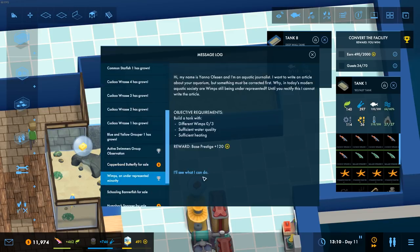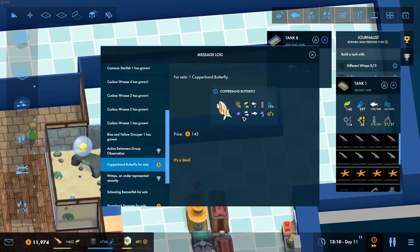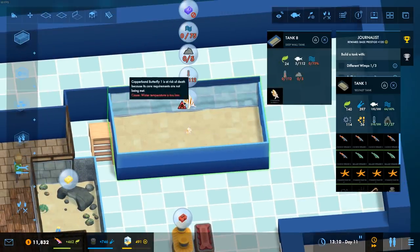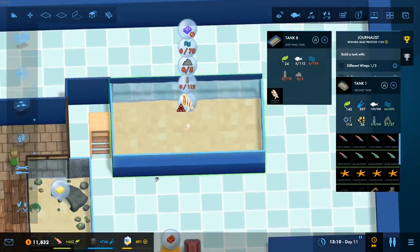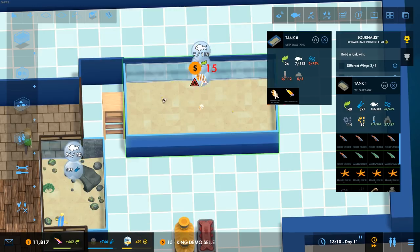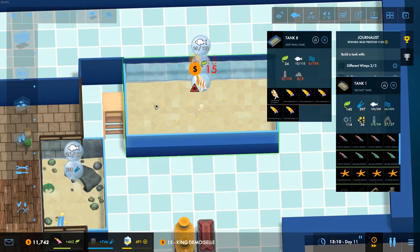We've got a quest for wimpy fish, so let's take the quest first — we get a nice base prestige, that's why I'm mainly doing it. You're a wimp. You need some rocks and you can't be in with other of the exact same fish. That's fine — you don't get much bigger, but you're difficult to feed. So we're going to take you. Get yourself in there — you're going to be our first fish. What else have we got that's a wimp? King Demoiselle is a wimp, and you're pretty simple, nice and small. We'll go six of you in there.